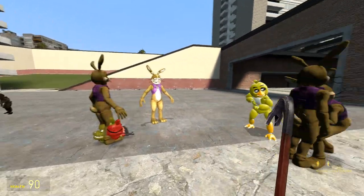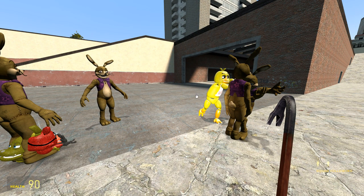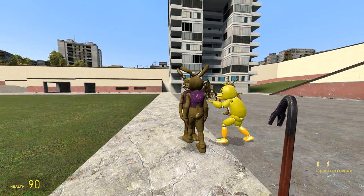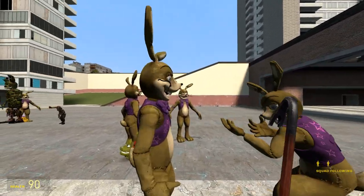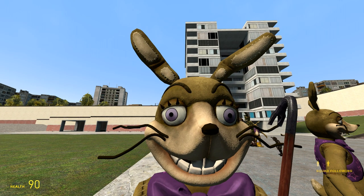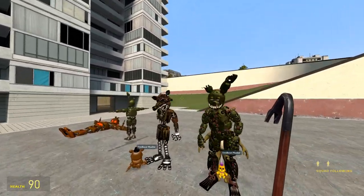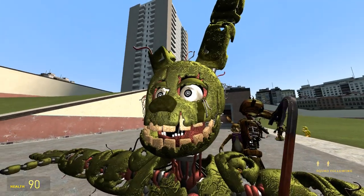I wonder what the next character will be. Let me look on the workshop right now. Searching 'Five Nights at Freddy's VR' — so far this is all that we have. But once we get the pill packs and effects, the textures can be a lot higher res. With player models there is a limit, but with pill packs — just look at this Spring Trap right here, look how detailed that is with the bump maps and everything.